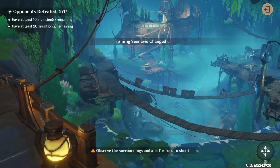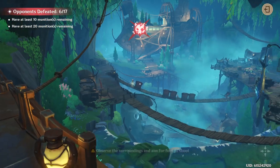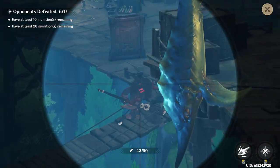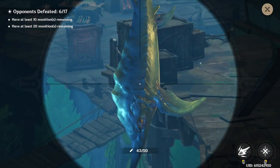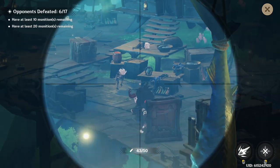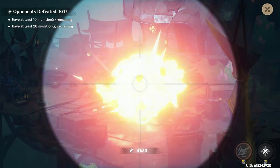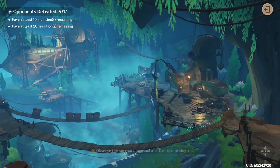That guy's alone — boom, headshot. That guy — boom. And then because he's tanky you've got to shoot him again. He hides behind this, goes around — boom. And then this guy's dancing away. Guess what — barrel, baby! Boom, kill you and your friend.